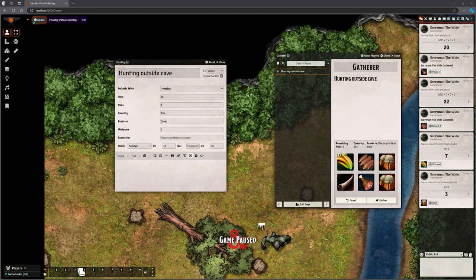Under that we've got 'pulls' — the number of times you can hunt in this location before you run out. Mine is a hunting table but it works for gathering too. If I was looking for herbs I might have a herb roll table. I might say you can pick from here 15 times, because there are lots of plants, but it might take 24 hours before other plants are ready to be harvested.